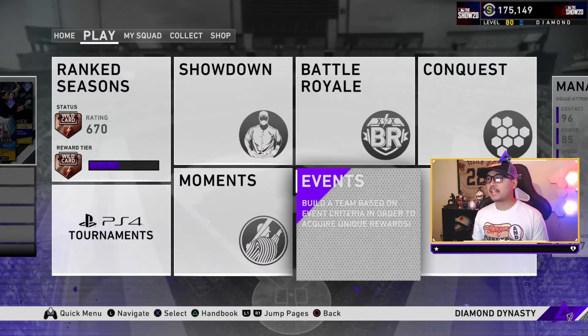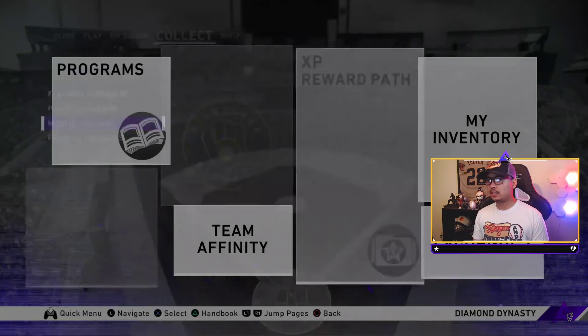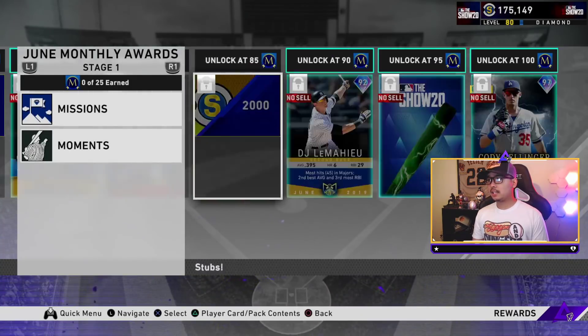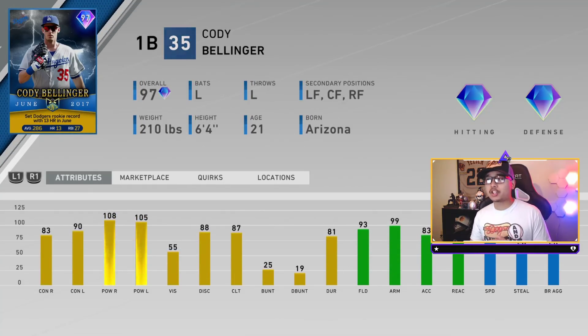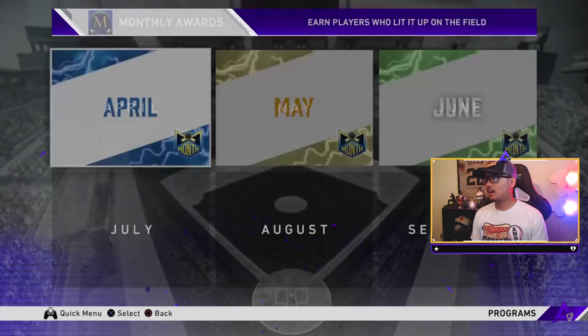I'm probably gonna stream this and go for that Cody Bellinger 97 overall. I remember spending like 100,000-200,000 stubs when this card first came out in 2017. He was like a 95 when he first came out, so this card is slightly better. Vision is still a little lower but that's okay - 83 and 90 contacts is really good with 108 and 105 power.